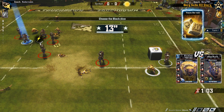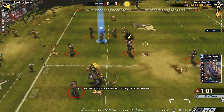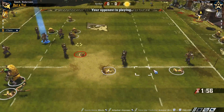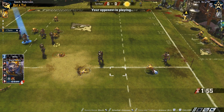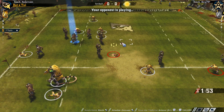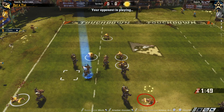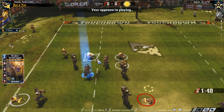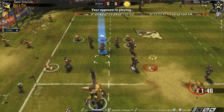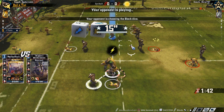Go for a one-dicer. That'll do. One-dice when they don't have block is barely risky — it's kind of like dodging with an elf: anything but a one. People don't seem to think dodging with an elf is that risky, so throwing a one-dice block when you've got block and the opponent doesn't is the same thing, really. I felt kind of alright about this because I do have some Strength 4 guys up here. If it was just Beastmen who were the cage, that would have been a bit more problematic.